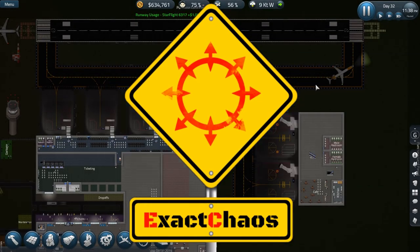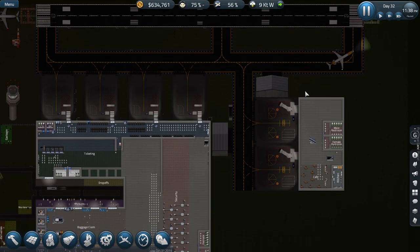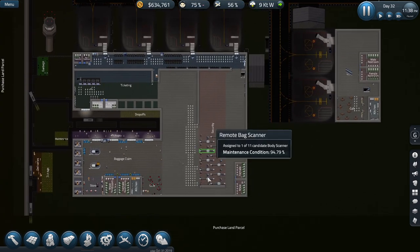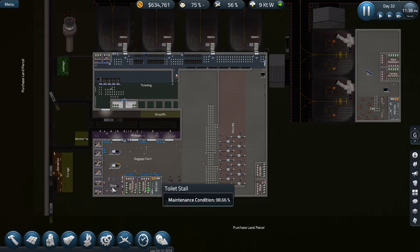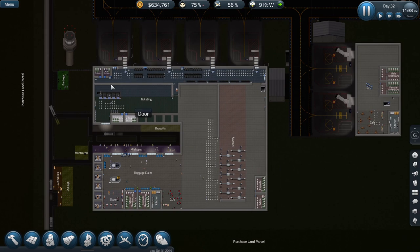Hi guys, I'm Exec Chaos and welcome back to another episode of Sim Airport. We are playing the Satellites International Airport and we're making a fair bit of money. In the last episode we finished off the changes to our security. We've opened up the store and the cafe. We still need to redo the ticketing area.